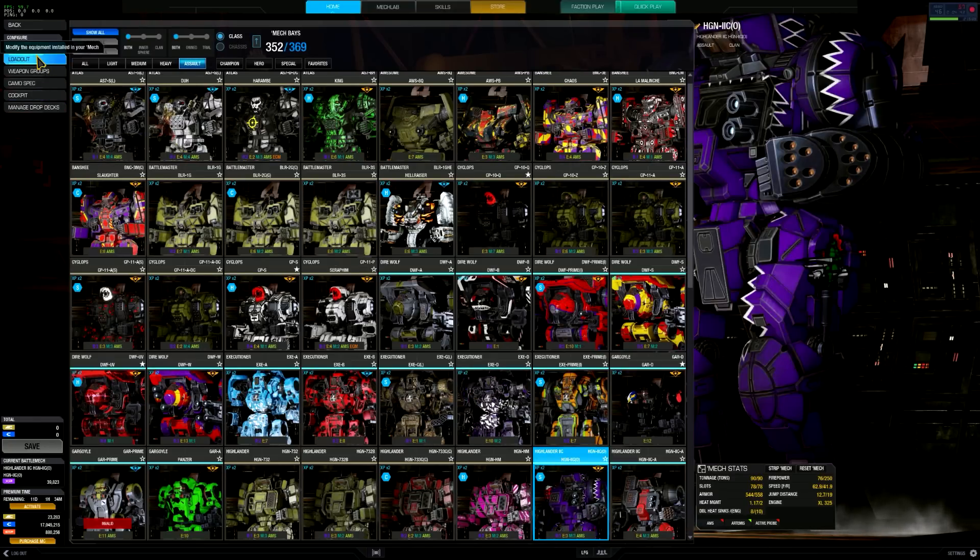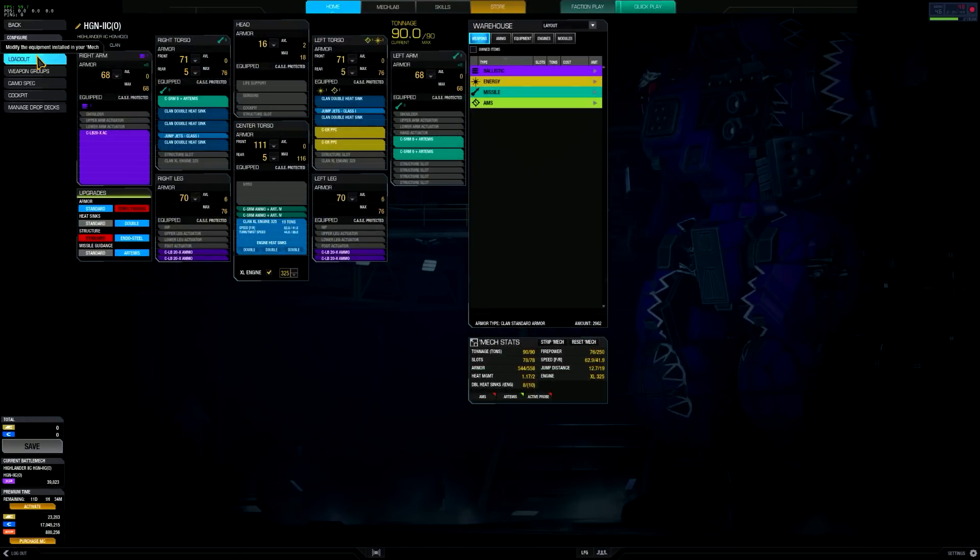If we take a look at what I actually placed on this guy — that one ballistic hard point, I really wanted to pack a punch with it. So I placed an LB-20 in the right arm — that big cannon — which really deals a big punch once you get close to your targets. Coupling that with SRM-6s: one SRM-6 in the right torso, and the other two SRM-6s in the left arm. That's what I meant by hard points being scattered.